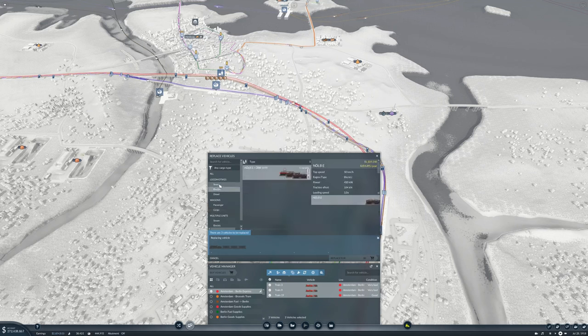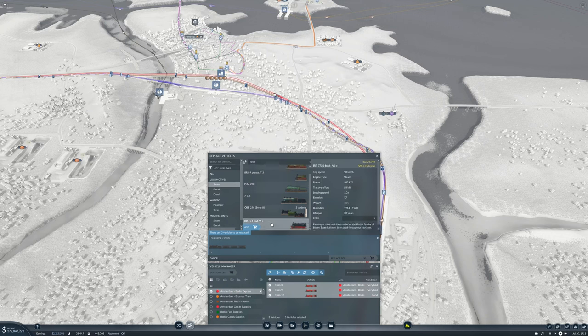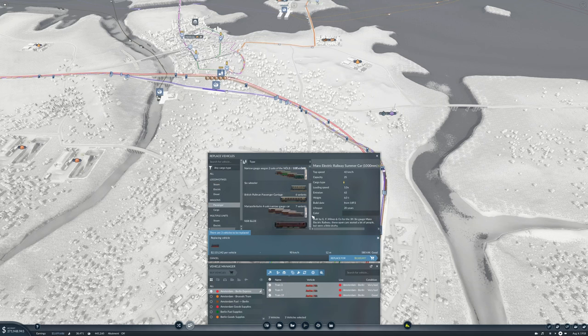We could go electric but I don't think I want to. I think I want to use this locomotive, so we'll add that. Then for passenger cars, we want to be able to go 90 km/h. I think we'll go with the Norwegian one here — let's add two of those.